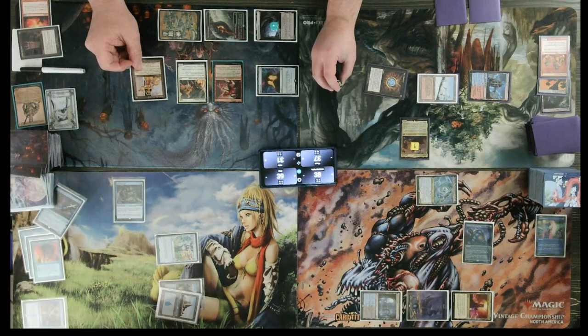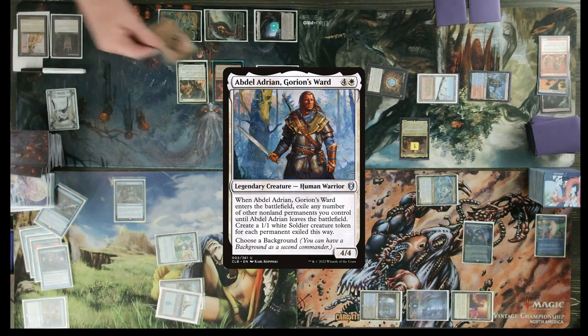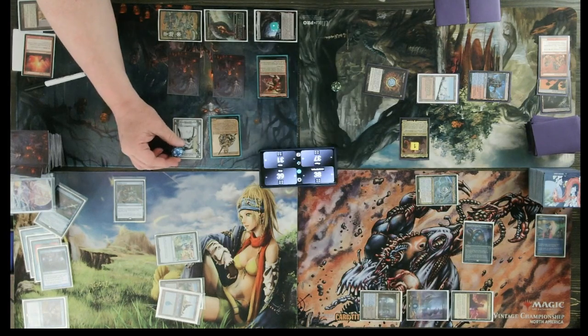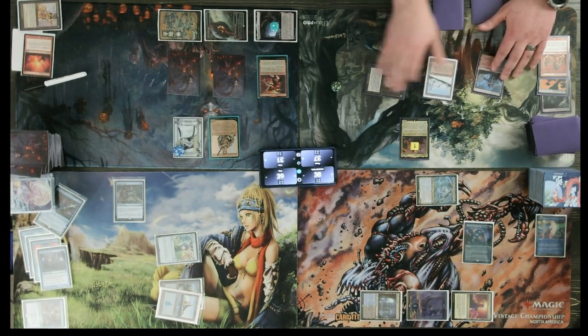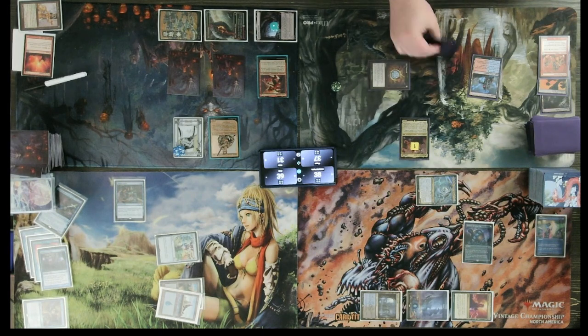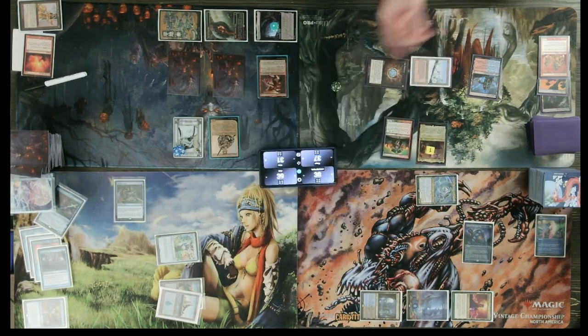Seven. I will Mindbreak Trap. Replay my commander — six to eight. Stormtroopers, it's there. Untap. Green. Green. Cast Wild Cantor, paying for Rhystic Study. Move to combat, counter on Magus Lucea.